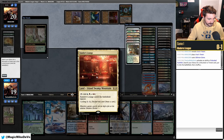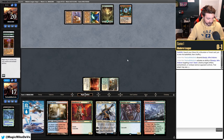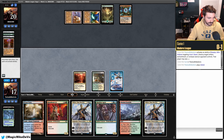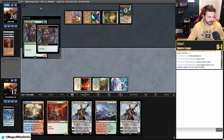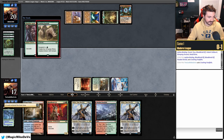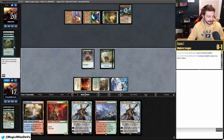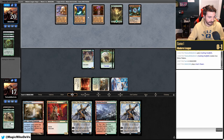They have Oblivion Stone and Teferi. We Shardless Agent here to get pressure going. They tap one green mana — Noxious Revival! They're putting our cascade target back on top. That's incredibly unlucky — what are the odds? Now they can just leave O-Stone open and pop it when they want.